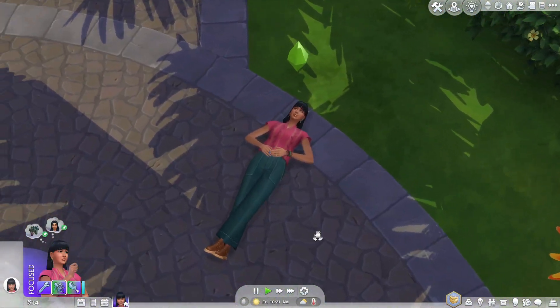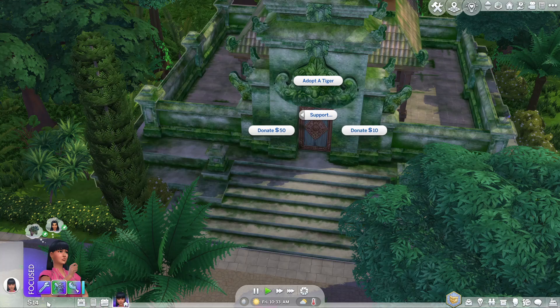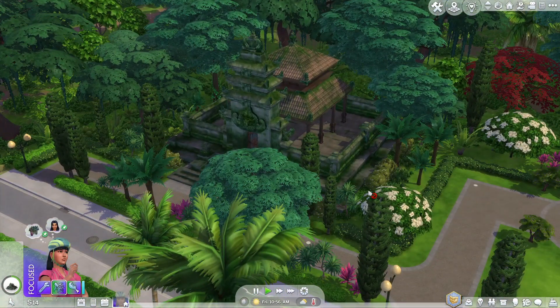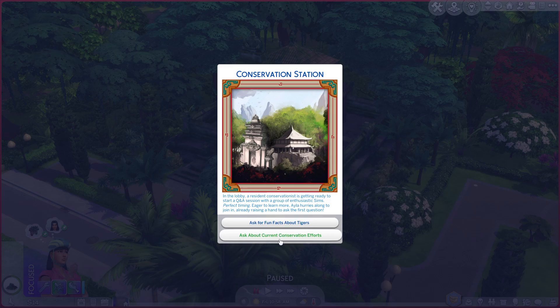It looks like Ayla is doing some cloud gazing, but we head to the actual sanctuary itself. There's an option to donate, but given our funds right now, that's not too smart — so we just visit for now. Then we get a pop-up: 'Conservation Station in the lobby — a resident conservationist is getting ready to start a Q&A session with a group of enthusiastic Sims. Perfect timing! Eager to learn more, Isla hurries along to join in, already raising her hand to ask the first question.' We could ask for fun facts about tigers or ask about current conservation efforts.